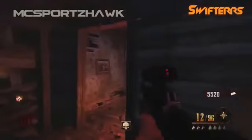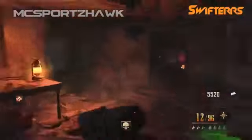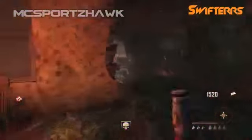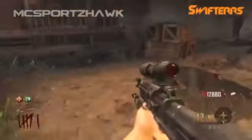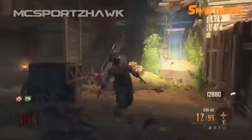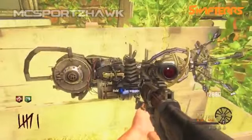After you get the ray gun mark 2 out of the box, come over to mule kick, which is located on the top floor of the gunsmith shop, and buy mule kick so you can have three guns. After you get mule kick, come back to the mystery box and hit it again until you get the paralyzer out of the mystery box.